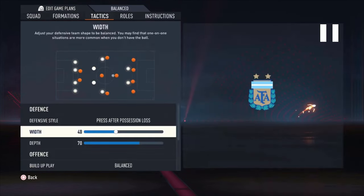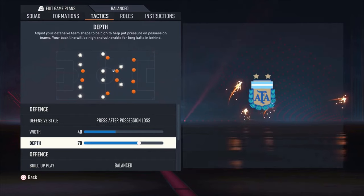Then we're going to the tactics. I choose press after possession loss with a width of 40 and a depth of 70, so you play really high on the pitch with the four attackers that you have and a central midfielder. Acuna is a central defensive midfielder — a really aggressive player — and with this pressure kind of football it was working really amazing. You can get the ball back really easily sometimes and set up another attack really quick.